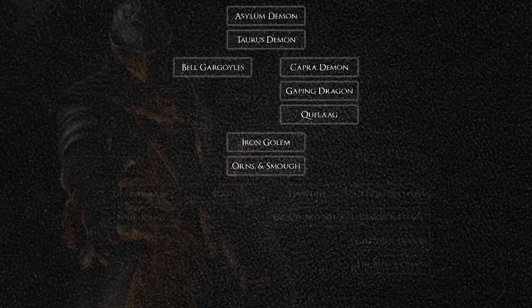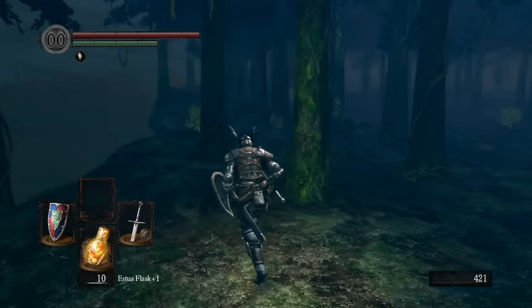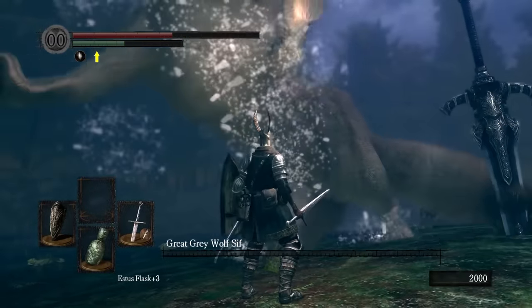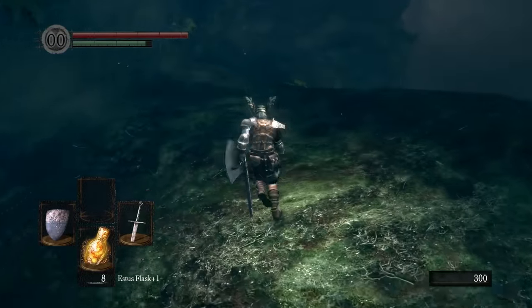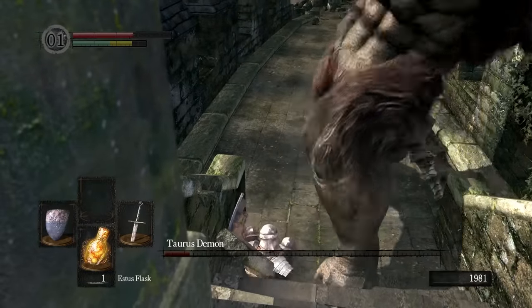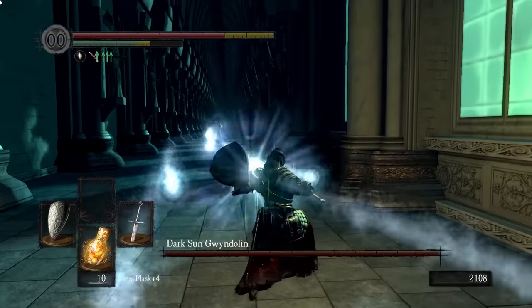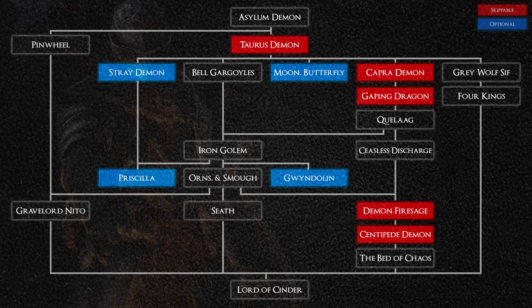While this does describe the path that most players take, this isn't a completely accurate portrayal of how Dark Souls is laid out. You can actually do lots of stuff out of order. You can kill Pinwheel at any time after arriving in Lordran, kill Sif and the Four Kings before ever visiting Anor Londo, and kill the Ceaseless Discharge as soon as you've finished off Quelaag. And you can skip some of these bosses entirely. If you take a secret route to Blighttown through Darkroot Basin, you can skip the Capra Demon and the Gaping Dragon. If you help out Solaire, you can skip the Demon Firesage and the Centipede Demon. And if you choose the Master Key as your initial gift, you can even dodge the Taurus Demon. Plus, there are also four entirely optional bosses — Moonlit Butterfly, Stray Demon, Crossbreed Priscilla, and Dark Sun Gwyndolin — that have no impact on the structure of the game whatsoever.